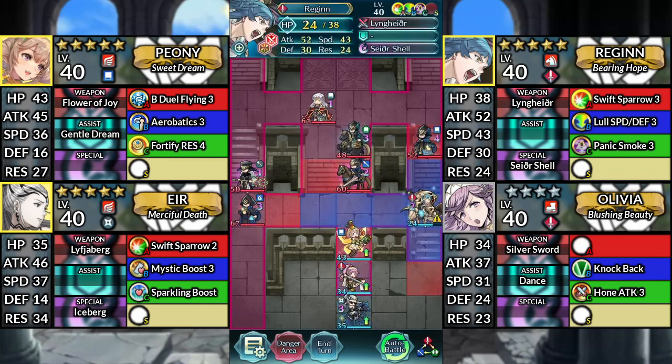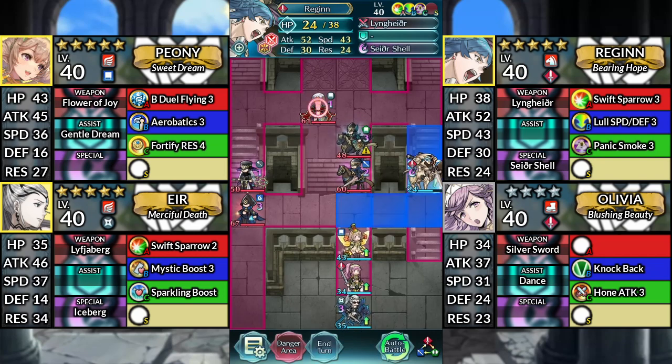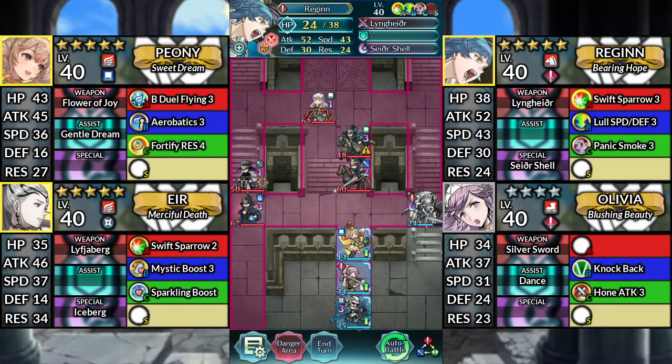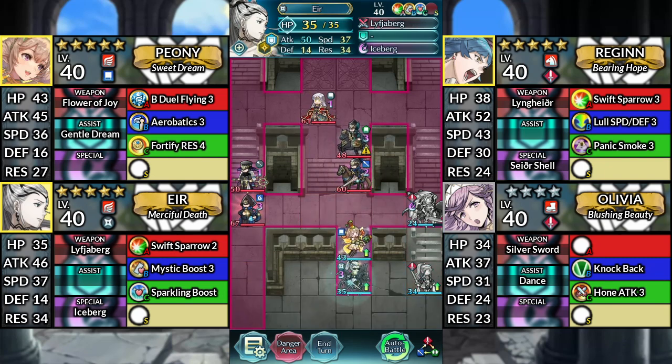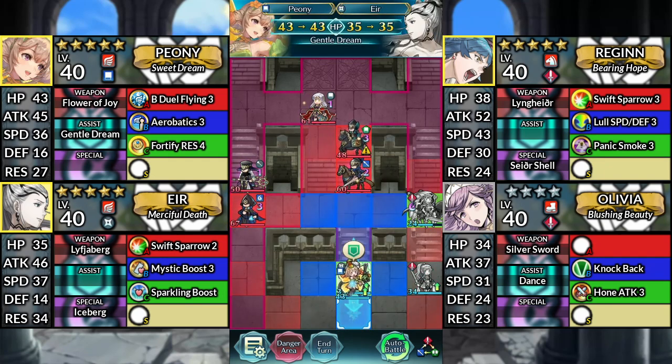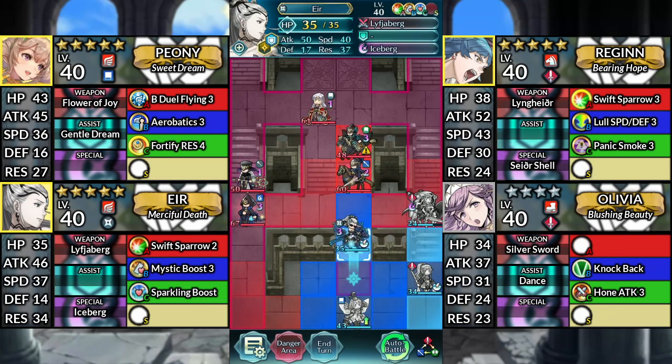For turn 2, move Regan up and attack the Blue Mage. Then Canto down. Move Olivia to the right. Move Air up 1 space. Move Peony down and dance Air. Then move Air up 1 space and attack the Lance Cavalier.